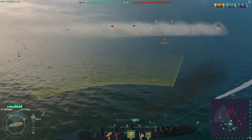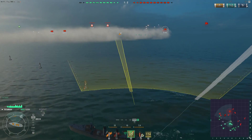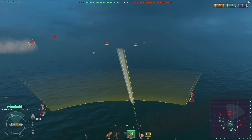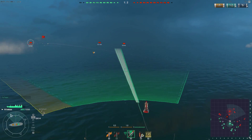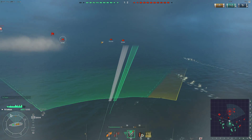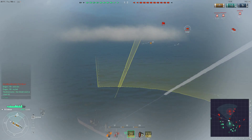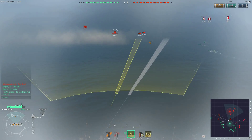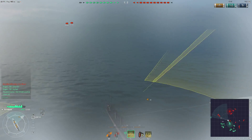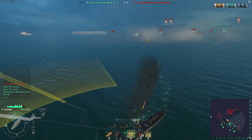Anyway, that's the main things to talk about for the Iso Kaze, so let's get into a game. This first game is on the Ocean map — my favourite map in the game. When I first saw the matchup I thought it was going to be a bit of a hard one. The enemy have a Nicholas, a Gremyashchi, and a Wickes as their destroyers — basically all very good destroyers at killing me.